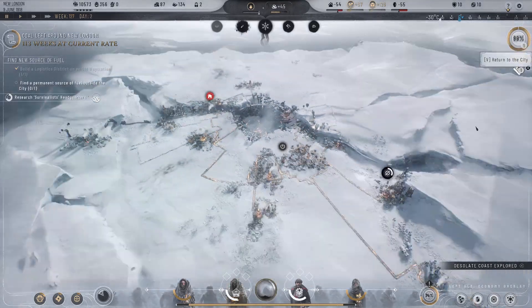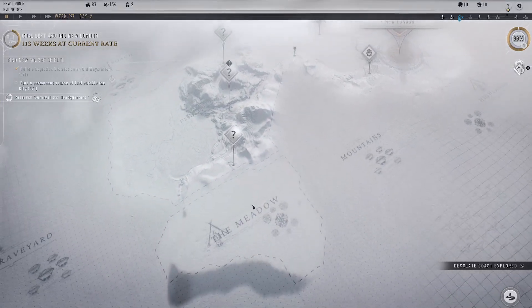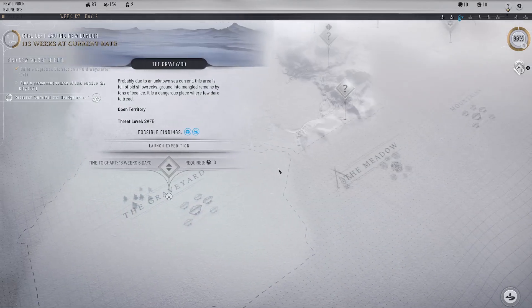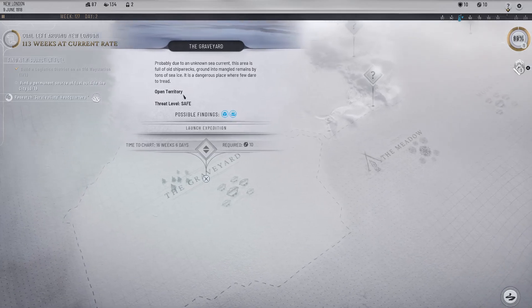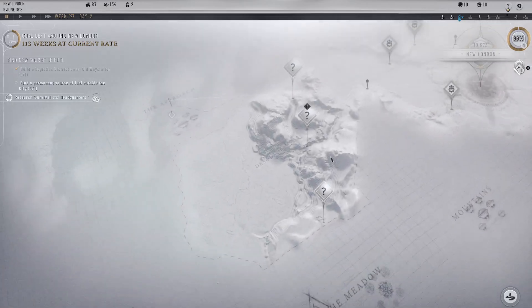Desolate coast is explored — let's go check on the exploration team. We have the meadow — dangerous. And the graveyard — not dangerous. It's a graveyard for ships: probably due to an unknown sea current this area is full of old shipwrecks ground to mangled remains by tons of sea ice. It's a dangerous place where few dare to tread — dangerous you say? I beg to differ, according to the game.